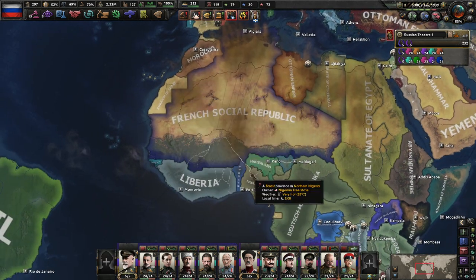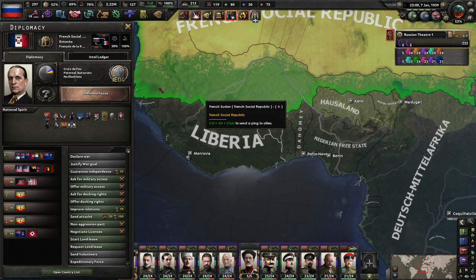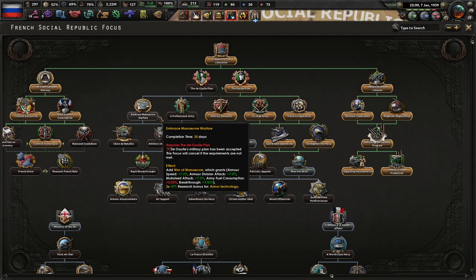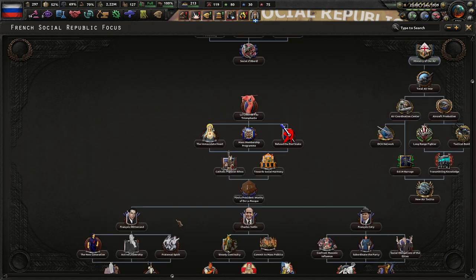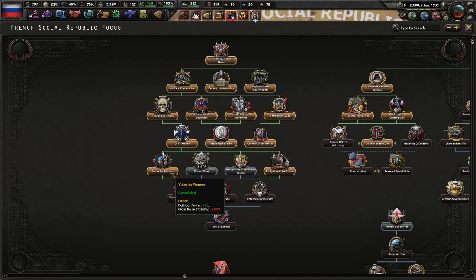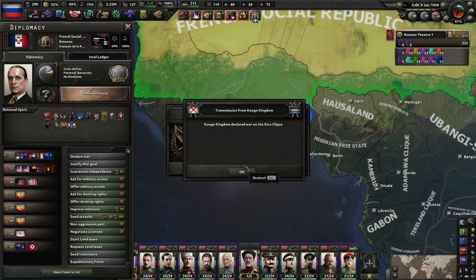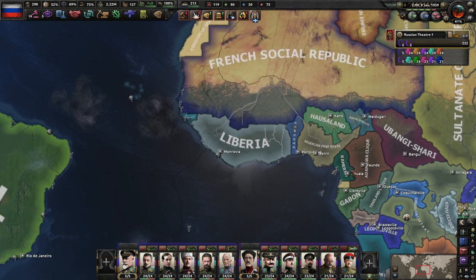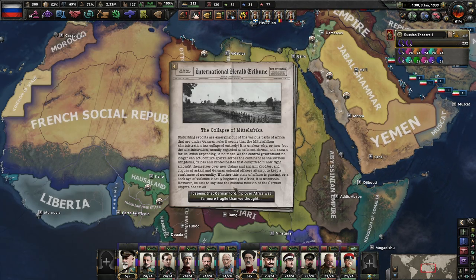For a second I thought they... Liberia! Holy shit! Okay. The French Social Republic - what tree even is that? Peace conferences - wait, what peace conference? What war would be happening right now that requires peace conference events? Oh right, the collapse of Middle Africa. Yeah, so you guys have completely exploded. That is fine by me. Nigerian Free State is existing. Bye-bye, Middle Africa.